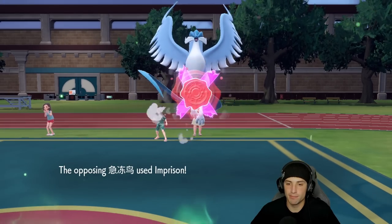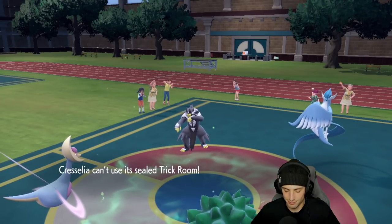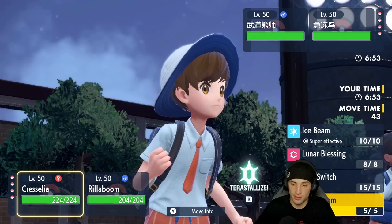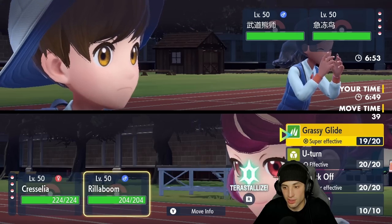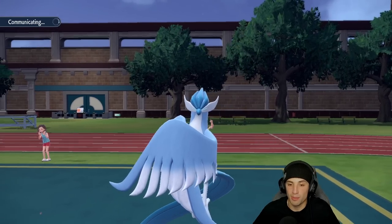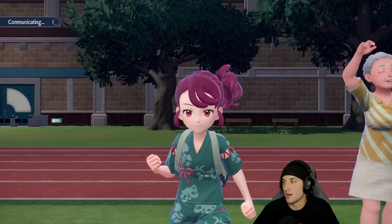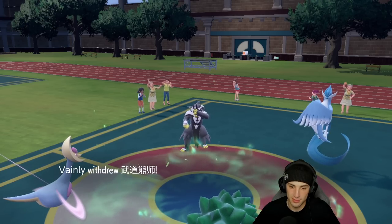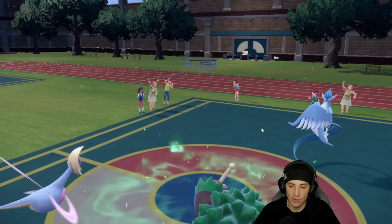I'm hurting — that really hurt. I think they're gonna swap Urshifu but they Imprison Trick Room — the ultimate Trick Room counter! Urshifu comes back in and I make the read — Knock Off and Ice Beam into that slot. They throw out Dragonite.